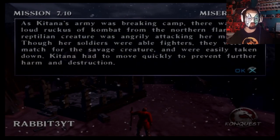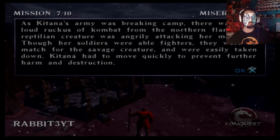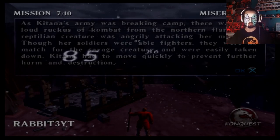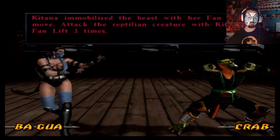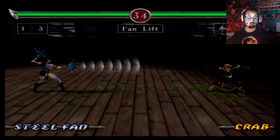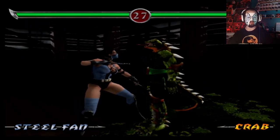As Katana's army was breaking camp, there was a loud ruckus of combat from the northern flank. A reptilian creature was angrily attacking her men. Though her soldiers were able fighters, they were no match for the savage creature and were easily taken down. Katana had to move quickly to prevent further harm and destruction. Leave Reptile alone, okay? Reptile has had enough happen to him to warrant at least one ramble and unearthly attack. Reptile's had enough happen to him.